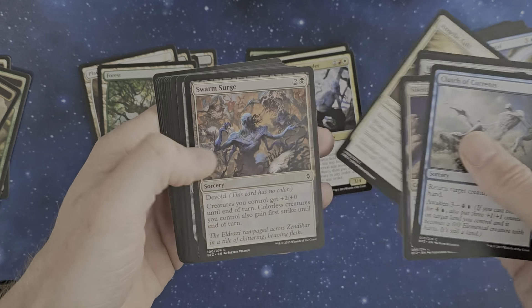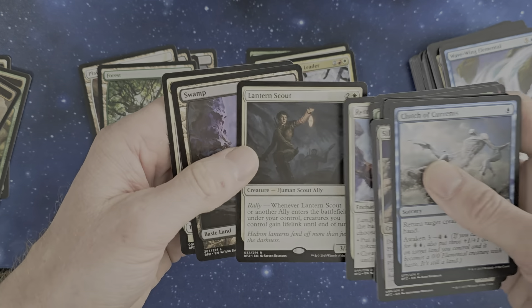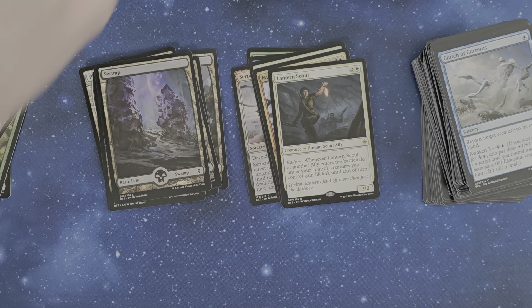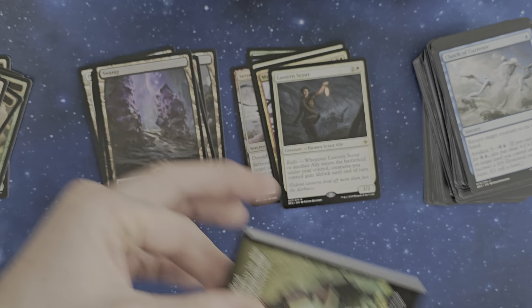Silent Skimmer, Hedron Blade, Swarm Surge, Blighted Step — fun thing. Lantern Scout. Unfortunately we won't find anything really of value, I think. But well, those are all sets, and I just want to open them.